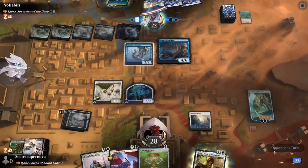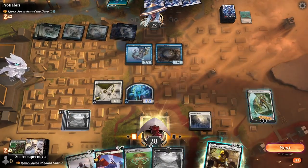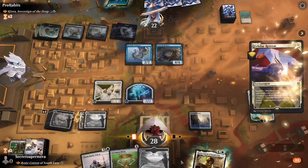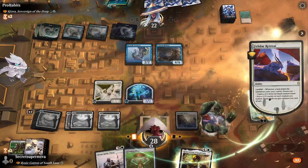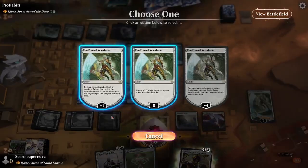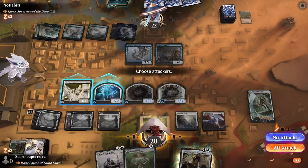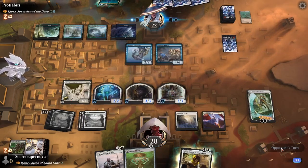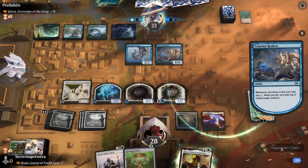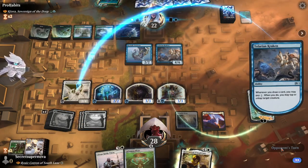He plays a Talurian Kraken - that's fine. Let's see if he swings in. He does not, which makes sense. We're going to do the Fell at our Retreat to get the Landfall trigger, making a 2-2 White Cat Beast and grabbing the 2-2 with Double Strike. Pass it back to him. He gets a Talurian Kraken and pays to tap our Architect of Restoration. He plays a Lowreescale Kotal.